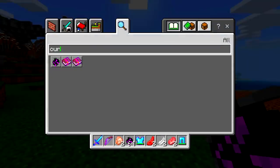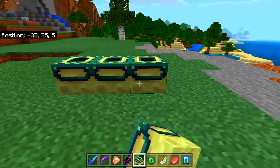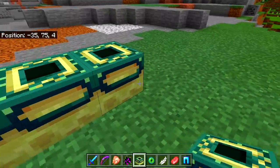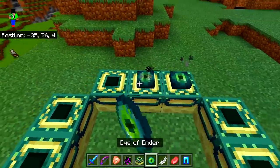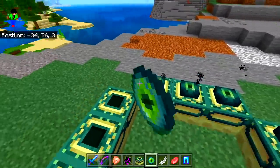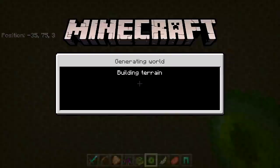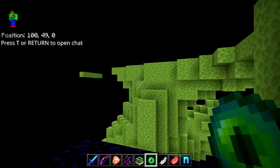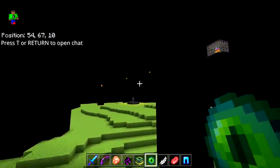There's one more thing I want to do — go to the End with the Cursed Dragon. I want to see if it actually attacks the Ender Dragon. I think it would be pretty cool if the Cursed Dragon was the final boss, because it's definitely a lot more interesting than the normal Ender Dragon. Let's make the portal — there we go. I apologize for the amount of lag, but this thing does so much lightning.